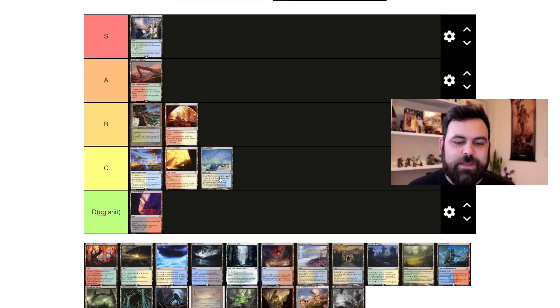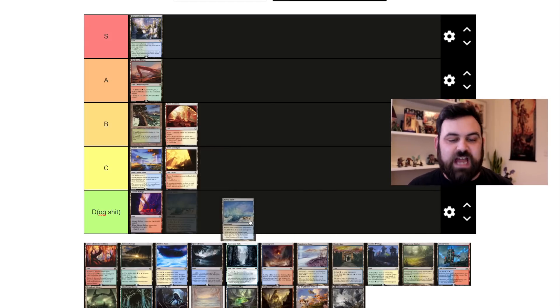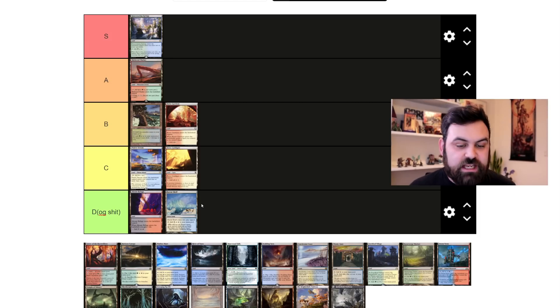Boreal Shelf. This is an ETB tapped, no-other-ability snow dual from Coldsnap — the second part of the Ice Age block. I'm putting it in dog shit. If you're a snow deck that needs duals in a two or three color Commander deck, sure. But other than that, no.